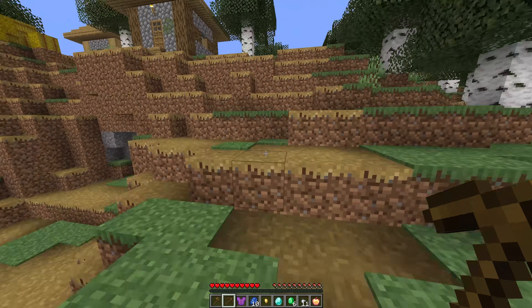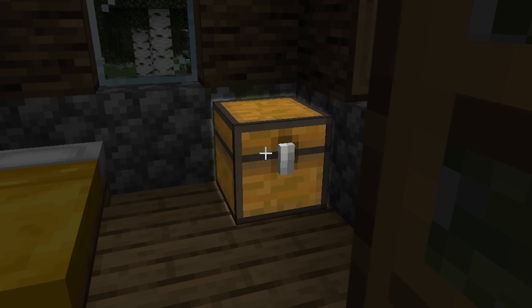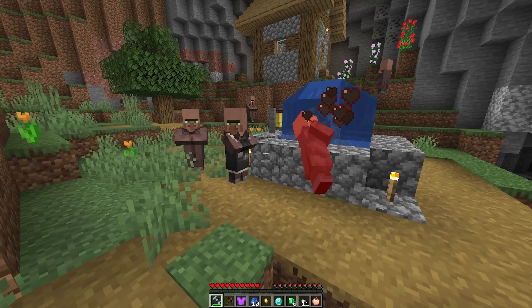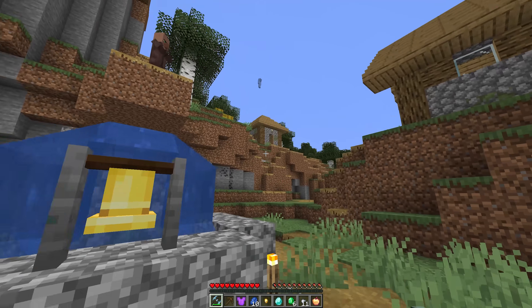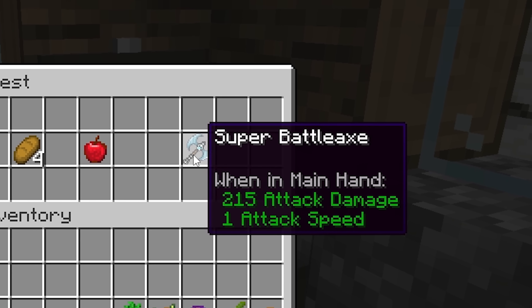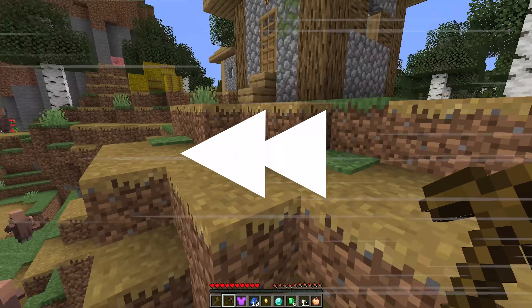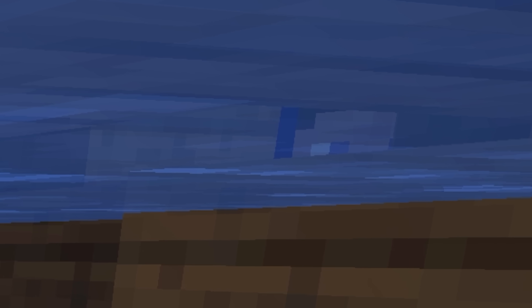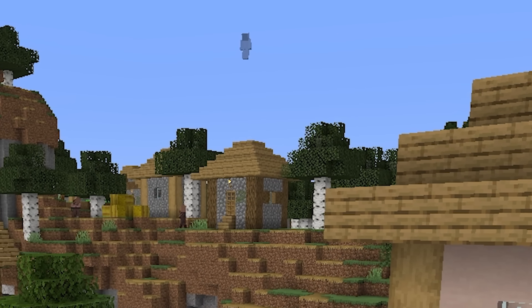The runner returns to shore, locates a nearby village, and heads straight to one specific village house. The chest inside contains some fairly normal loot — bread, apples — and then a super battle axe. But how did the speedrunner know this overpowered item was in this specific house? Going back to when the speedrunner first entered the village, if you look closely above that house, you can see the outline of a player wearing a skin that blends in with the sky. Most likely this is the same friend who revealed himself earlier, and he purposely flew above this village house to alert the player the super battle axe was inside.